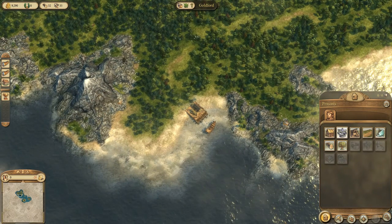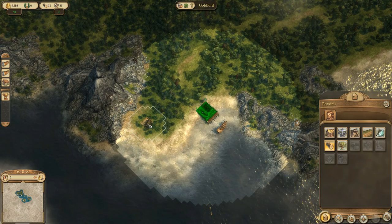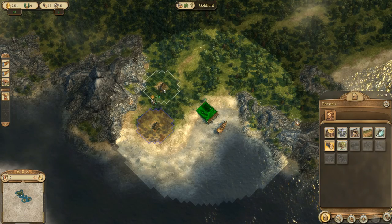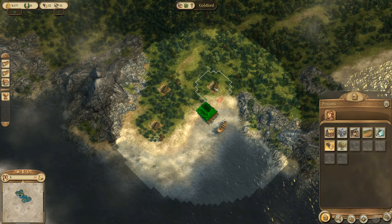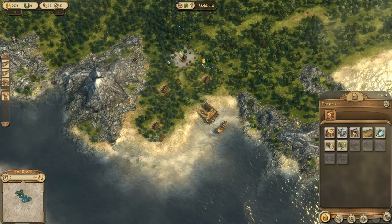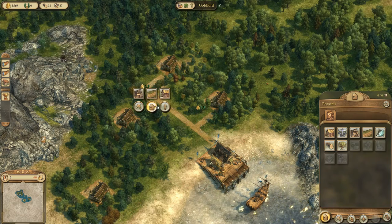All buildings require upkeep, so we need to be careful and not expand too much. Some tiles turn red because a building cannot produce anything there — we need to make sure we have proper distance. We need a little road in between. I usually start off with 4 lumberjack huts because we need a steady income of wood at the beginning of the game. Let's connect these things up with roads.